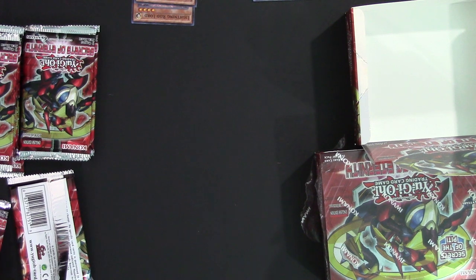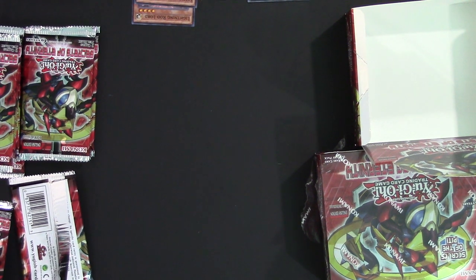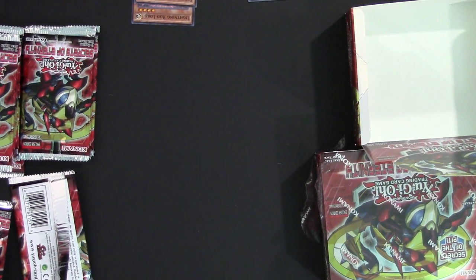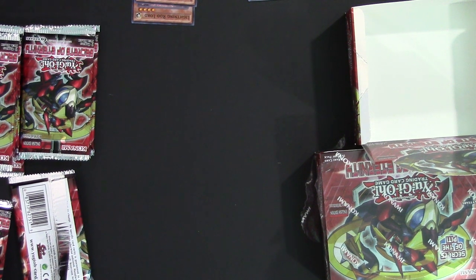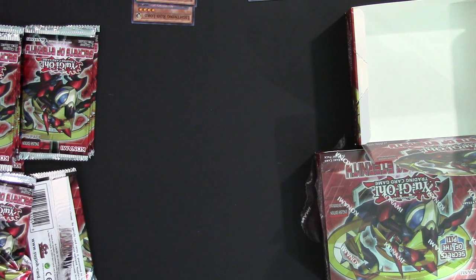Koakimura Overload — more Rock Stun type support, not bad, 1900 attack like the rest of the Rock ones. Dragoons of Draconia, which is the sneak peek card — actually not bad at all. The archetype is going to get more support so I could definitely see some play in the future. For now though it's not that great.